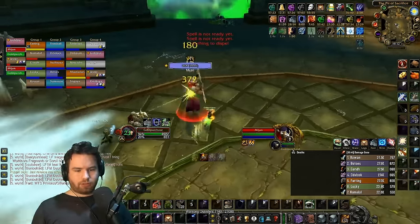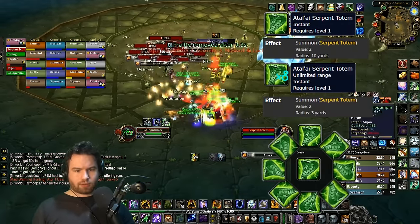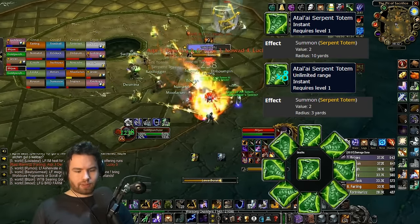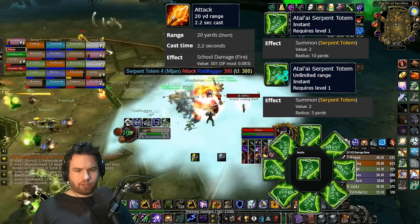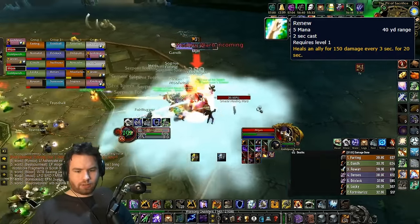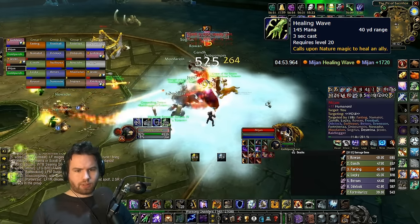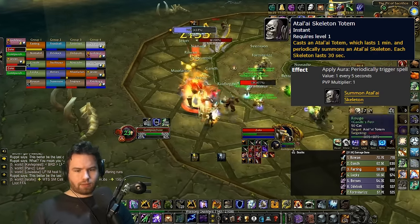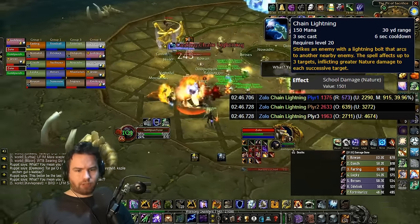Mijan enters the fray. He will buff himself with Thorns, damaging anyone who melees him — dispellable. He summons nine snake totems in a circle. These should be focused and killed, or if it's his ghost form, ignored if you're more than 20 yards away. Healing Ward is useless but kill it because it's there. Renu is basically in the same kit and does a Healing Wave — you can interrupt it. After Mijan dies and resurrects, Zolo becomes active. Zolo has an obnoxious skeleton totem that spawns a skeleton every five seconds if left up. His Chain Lightning is absolutely punishing and should be interrupted at roughly five-second intervals.